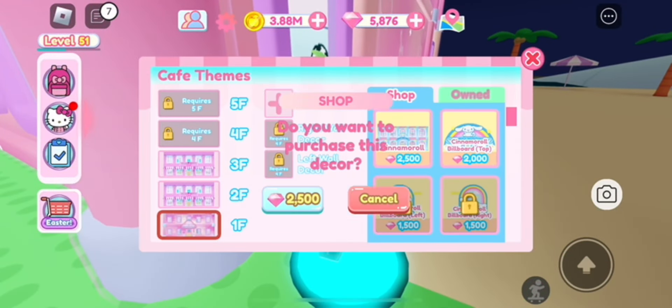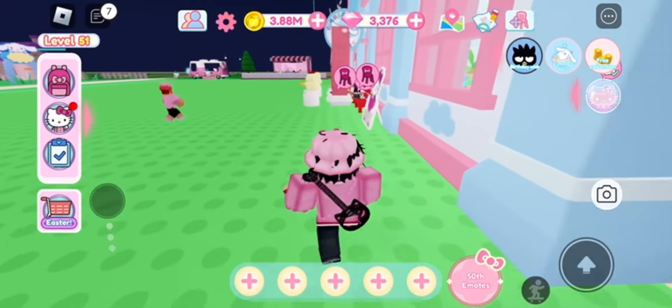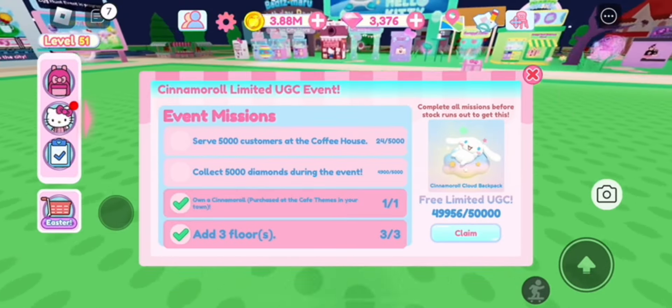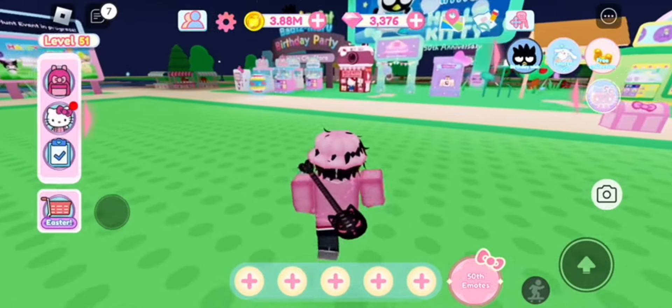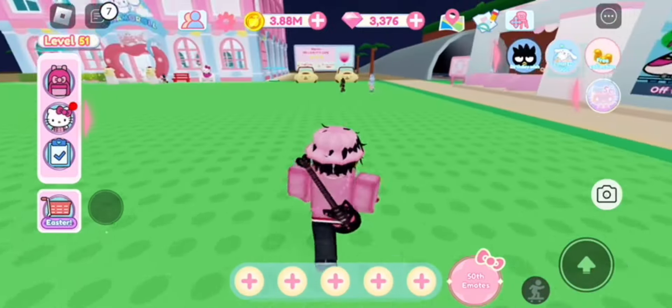Here are the cafe themes. You want to buy any of these — I just bought the first one I saw because it doesn't matter which one you get. Your cafe will actually change themes, you'll get your second quest done. You can see right there we have two done — adding those two things and getting some of the gems, which we still have to do.